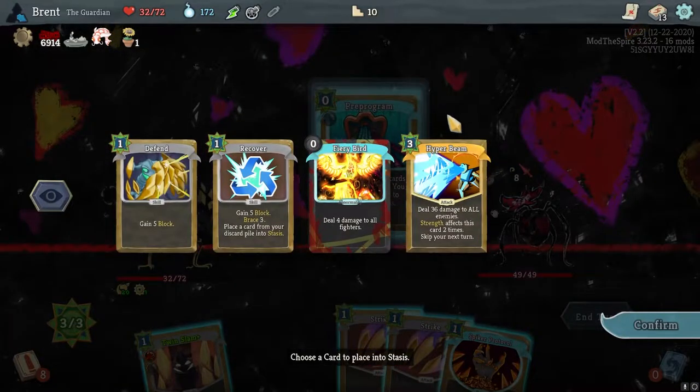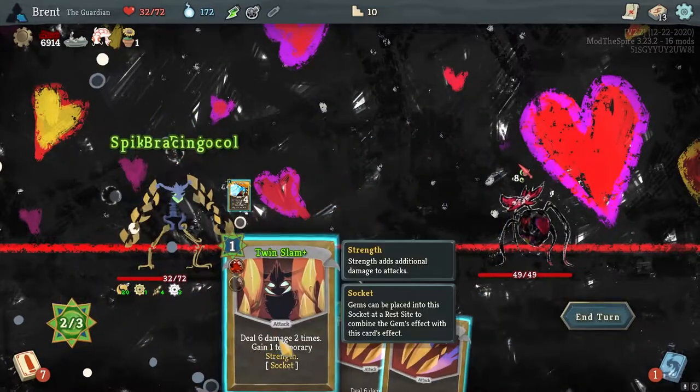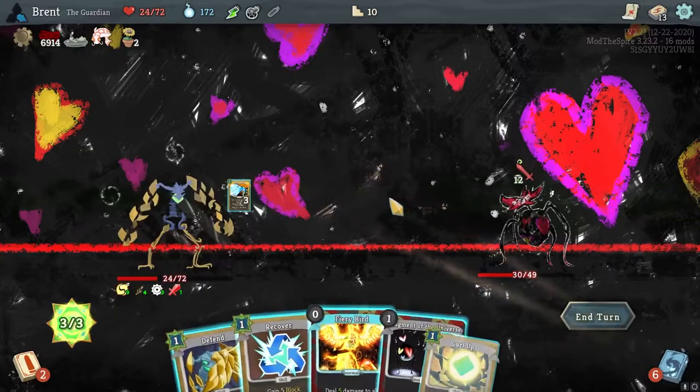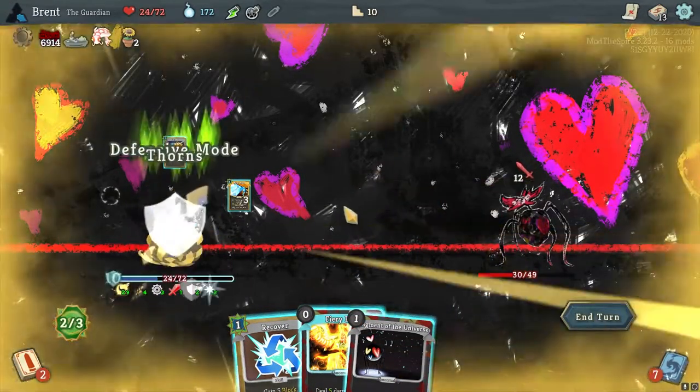Program — let's slap Hyper Beam up in there. Protocol with Thorns — we're going to take eight damage. We do need some more defensive options here. Now that hurts. I don't think I'll play Firebird — if anything, I'm going to curl up here.